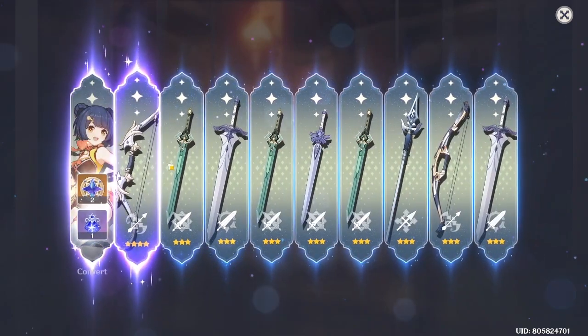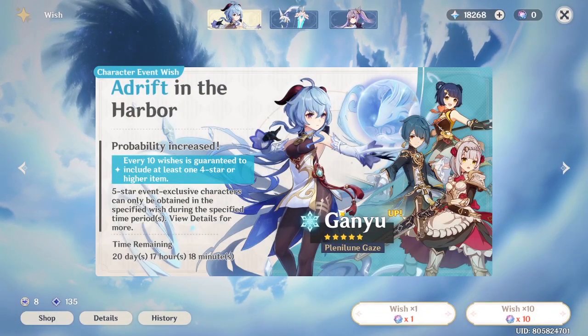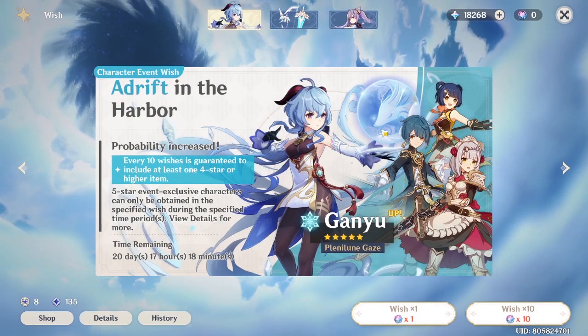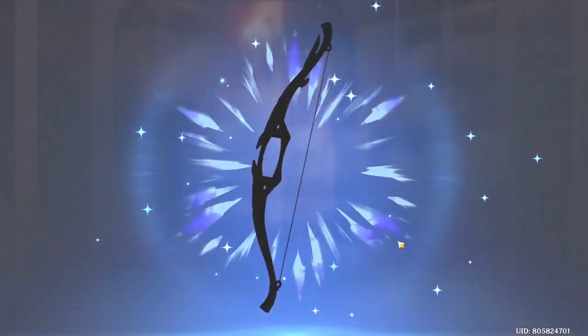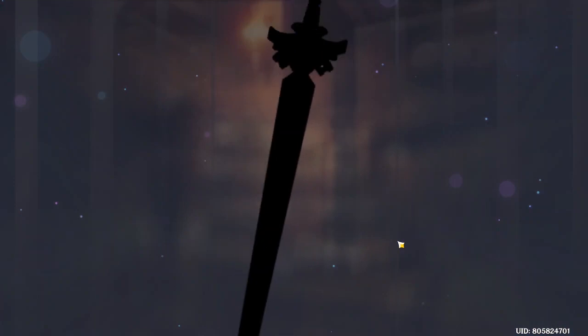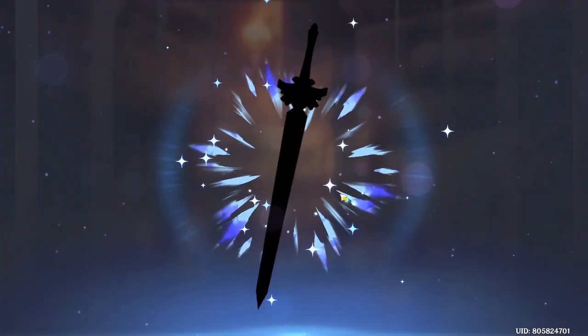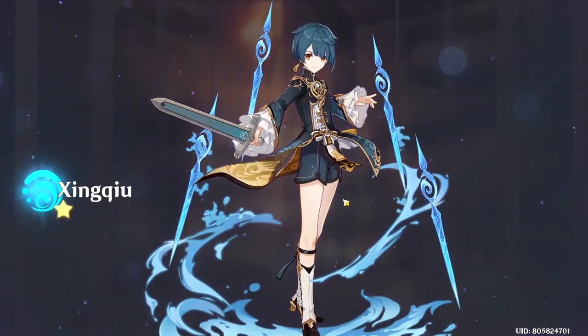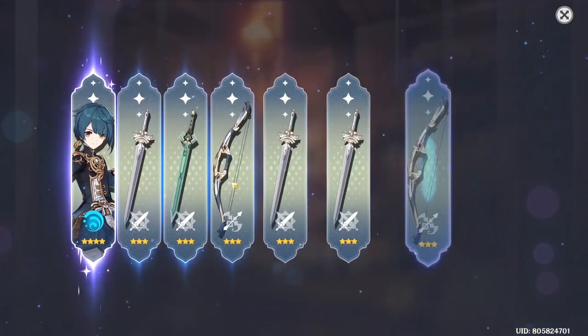Oh damn, a sword upgrade — I'll take that. That's C1 or C2, I'm not sure. We don't have Ganyu yet so let's go for another one — this is the 30th pull. Come on Ganyu! Ganyu doesn't want to come home... but we got Tartaglia! I'm already C4 Tartaglia, so C5 would be nice — and there he is, C5 Tartaglia!